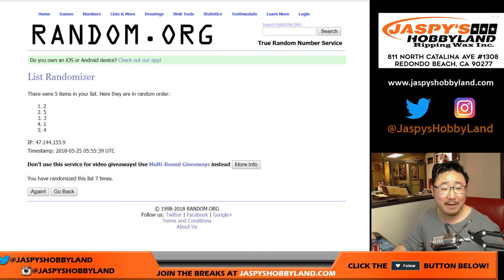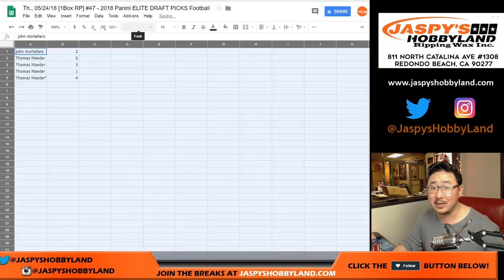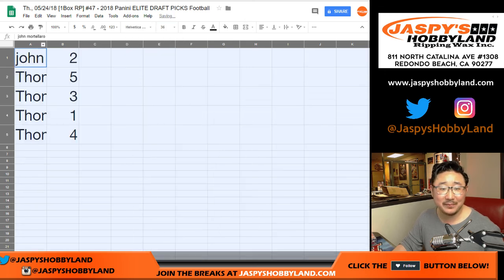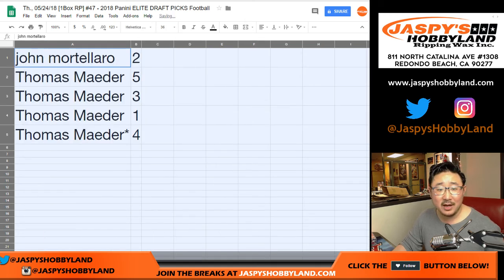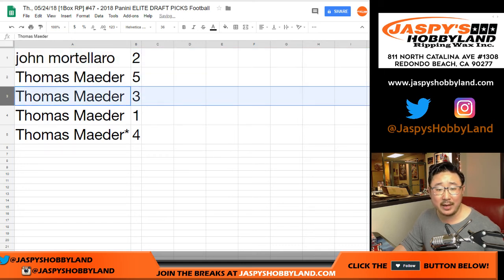The final order is two, five, three, one, four. You guys want to trade? Have a favorite number? John, you have two. Tom has five, three, one, and four.